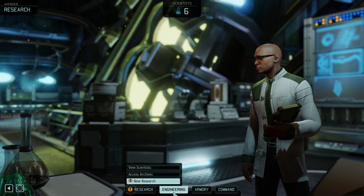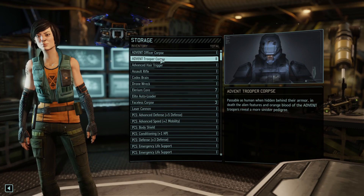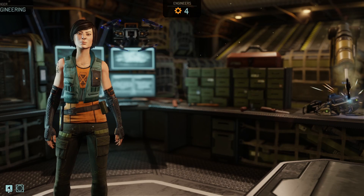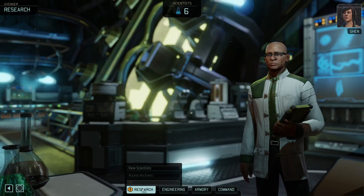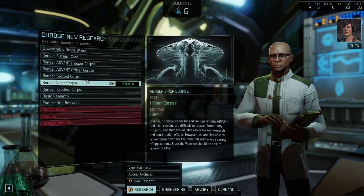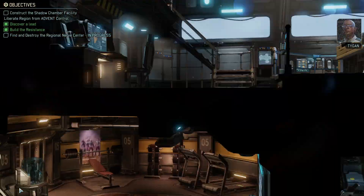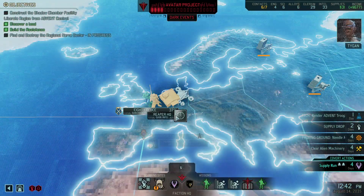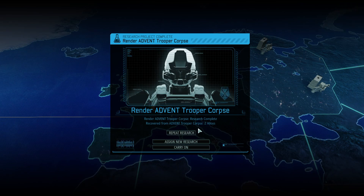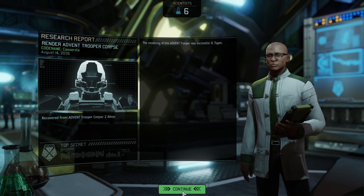How many troopers do I have left? How many trooper bodies do I have? Eleven. Three Faceless. Let's go back — I'd like to get a better look at that rifle the Chosen Hunter uses. There's just no way he can be that accurate without some kind of help. I foresee a number of valuable applications stemming from this technology. We just research so fast.